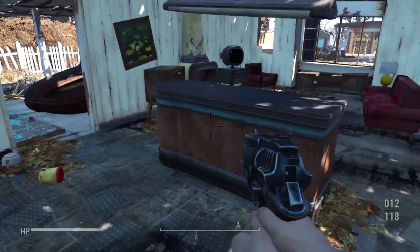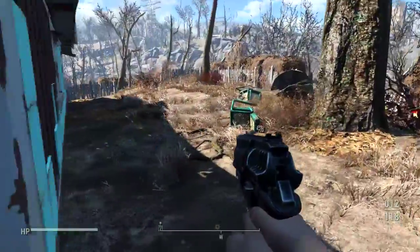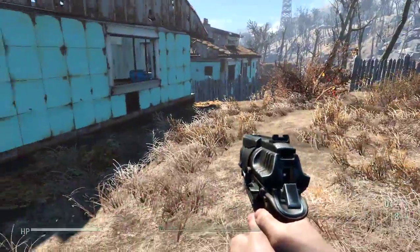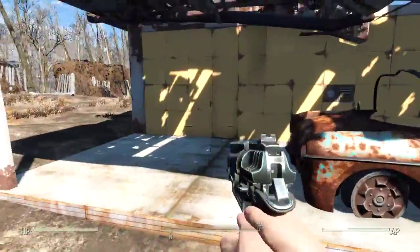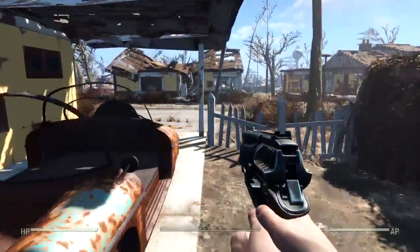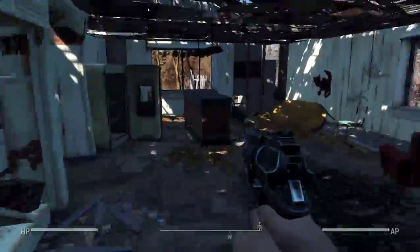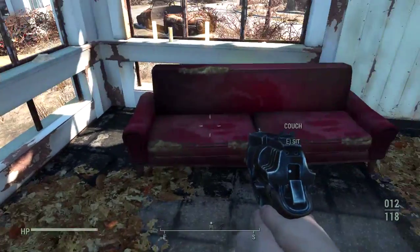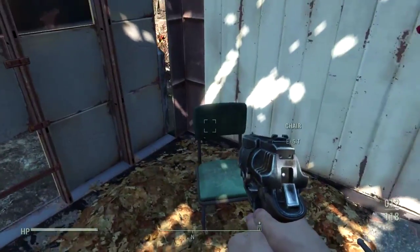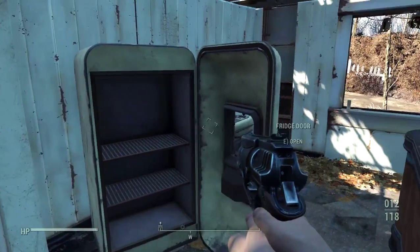Anything else in here? Paint can. Coffee tin. Tea kettle. All right, let's take a look at the backyard real quick. Okay, let's go snoop in the neighbor's house — I'm assuming they won't mind me looking around. This is the first one I came in with Codsworth. They've got a dog bowl; let's take that just in case. All right, that was the bloat fly we killed. Let's close that.